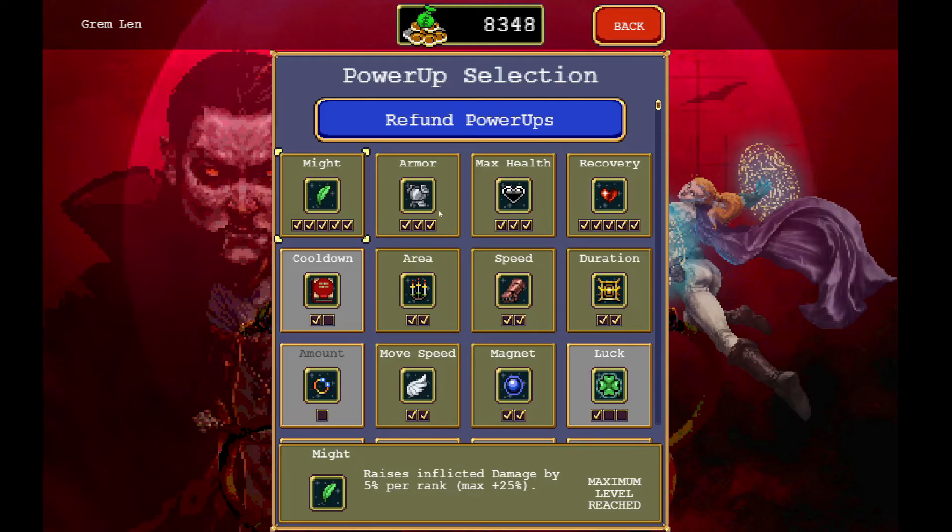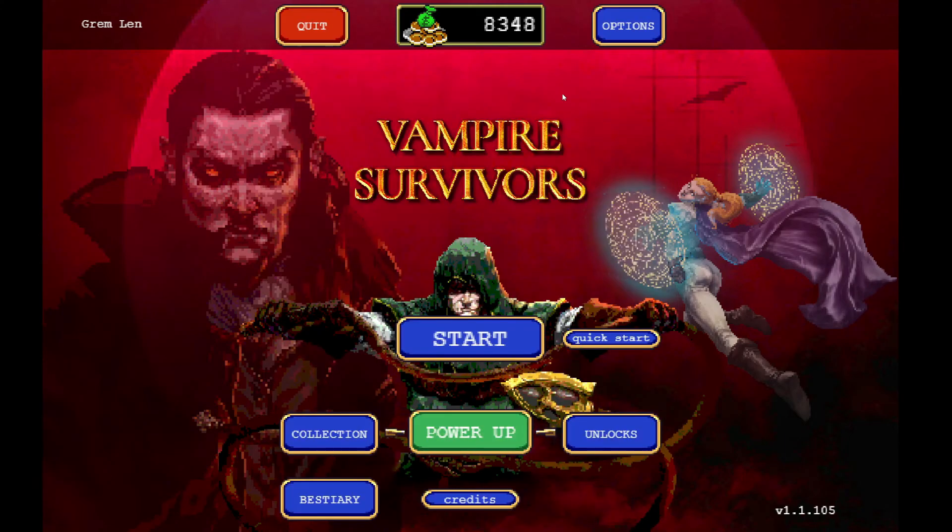Going down to power-ups: a cool thing is you can refund these at any time. I personally started with Might, Max Health, Recovery, and Magnet, but I'm probably going to refund and redo these. This is just something for you to play with as well — these are the things that have worked for me.